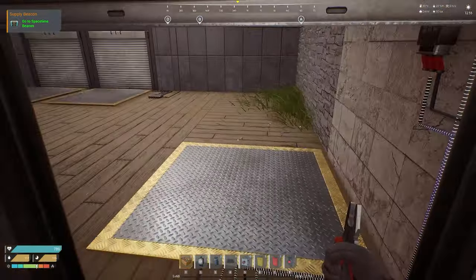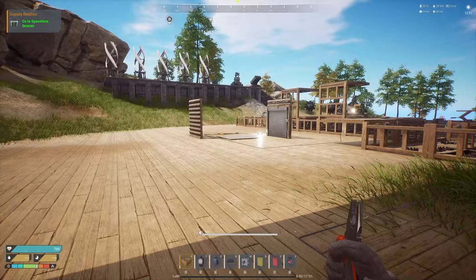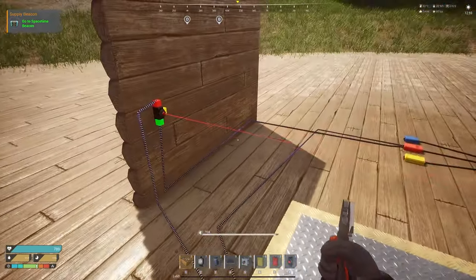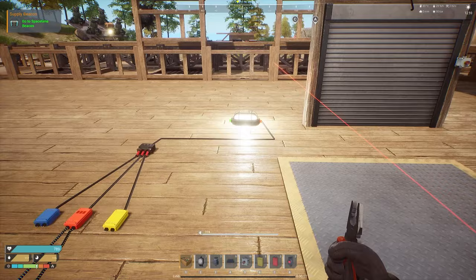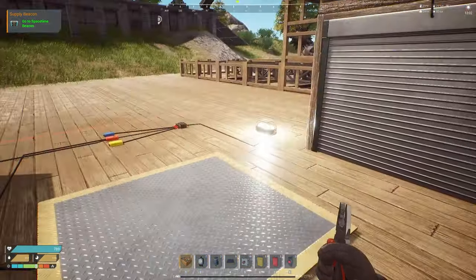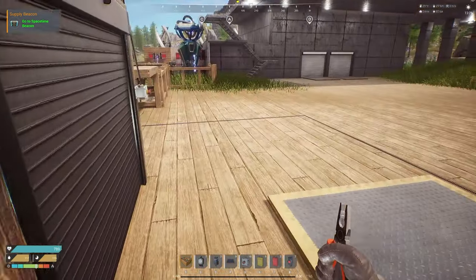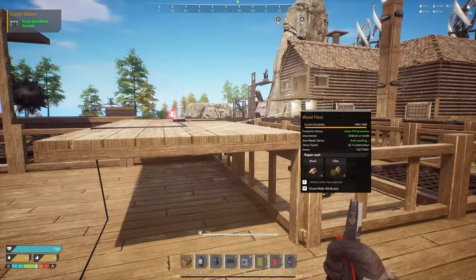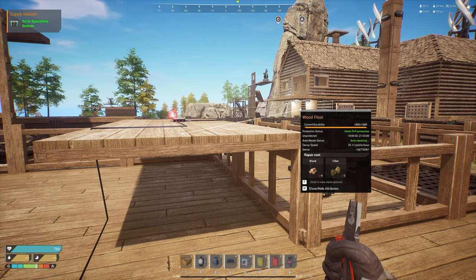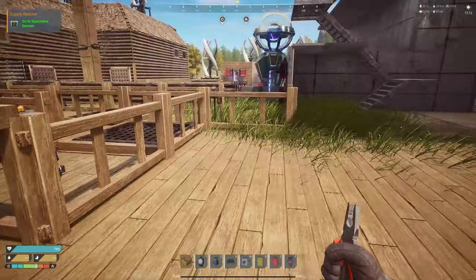That's pretty much it - it's pretty simple. The pressure plates are definitely easier to work with than the beam. The beam is a little more of an issue because of how quickly it turns on and off. My computer froze for a second there - I like to double check that no messages have popped up on my screen. Looks like it's good.